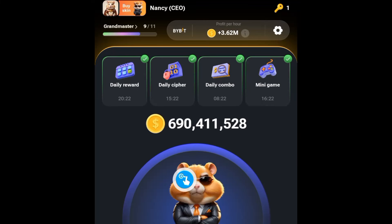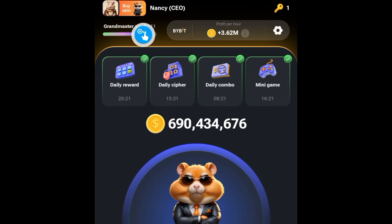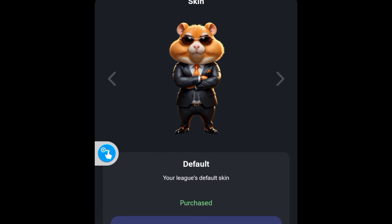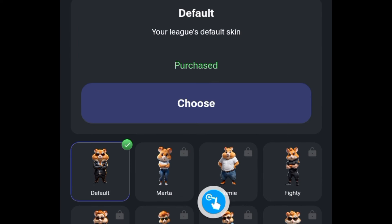My beautiful friends, how are you doing? A very quick one — there are two new updates on the Hamster Combat game. Now you can buy skins for your game. This right here is my default skin, and if I scroll down you can see the other ones available for me.